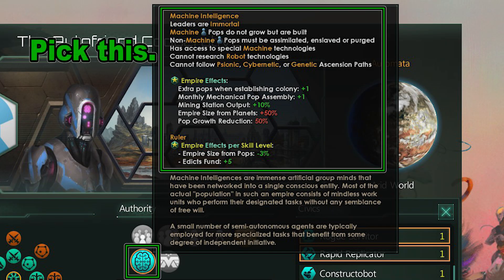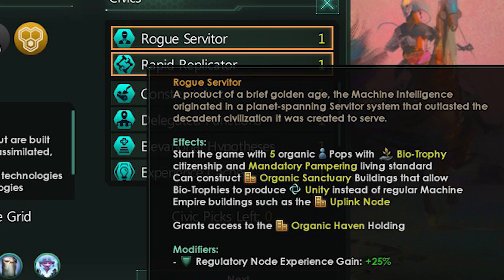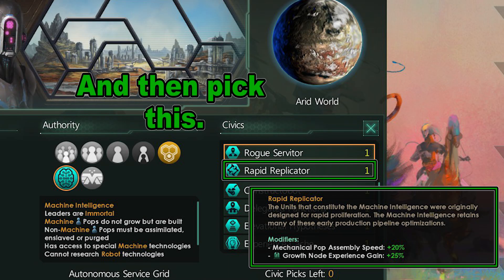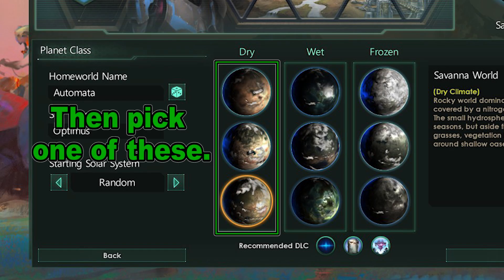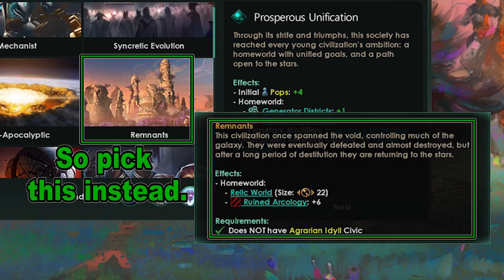Rogue Servitor is a machine empire so pick Gestalt Consciousness and Machine. For civics you must pick Rogue Servitor. The second pick has some options — I like to pick Rapid Replicators for improved pop growth. I would pick a dry planet like Savannah or Desert for your preferred planet. You cannot pick Machine World Origins so pick the Relic World instead, which will allow you to upgrade your capital to an Arcology. Another strength of Rogue Servitor is the ability to build Arcologies and Machine Worlds, which is a huge advantage late game.